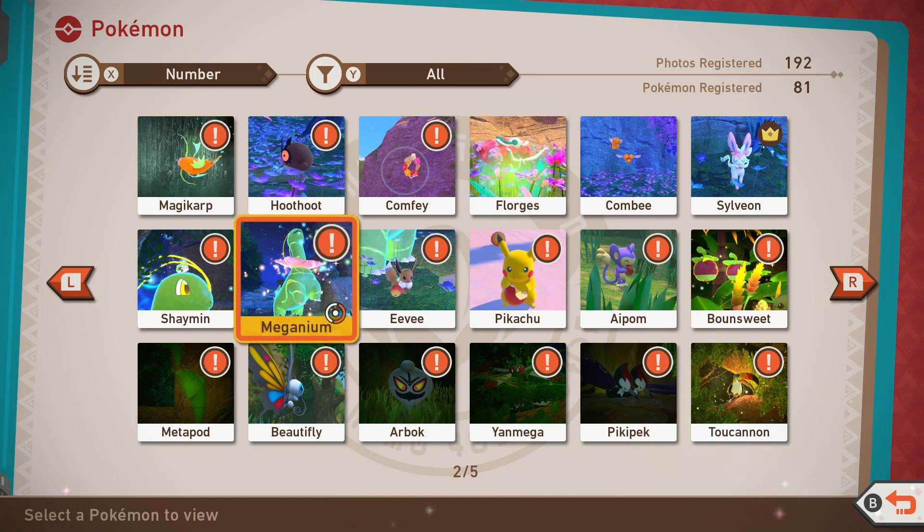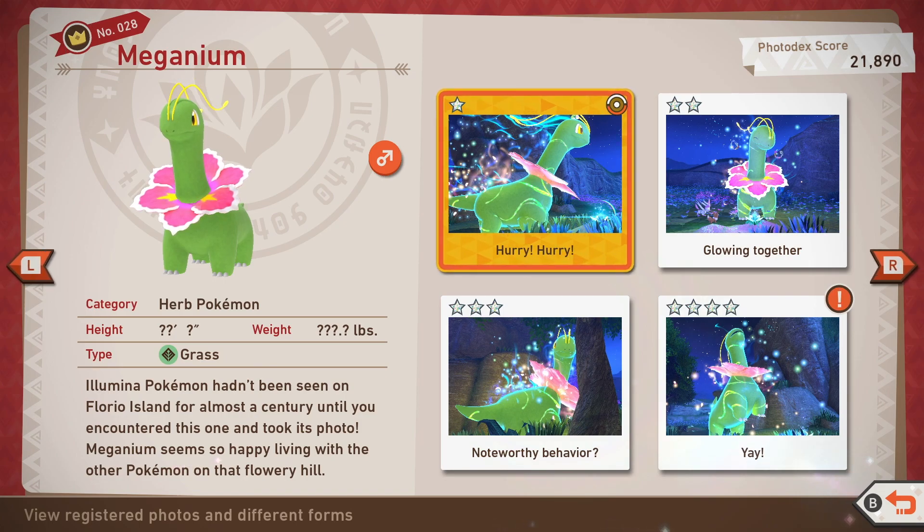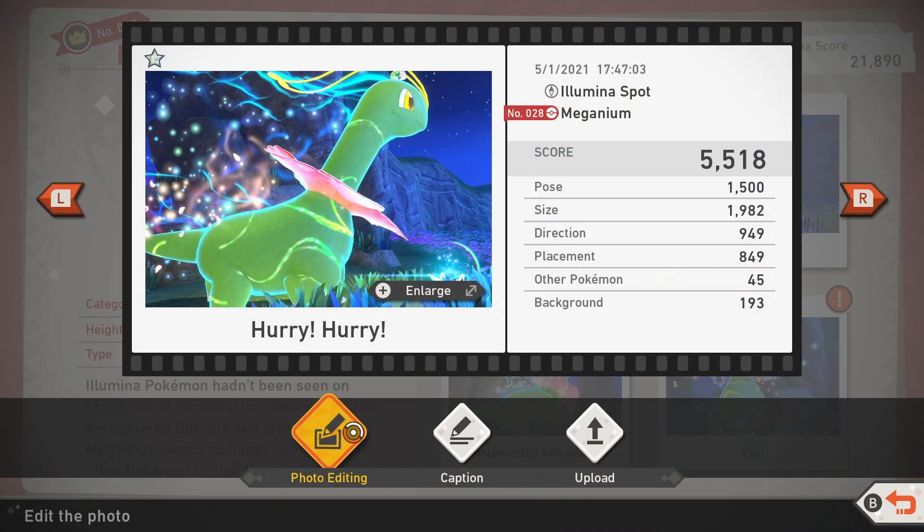Hi there, Release Fire here. I'm going to talk you through the four star rating and all star ratings for the big green dinosaur flower dude that is Meganium in New Pokémon Snap. Hopefully the video is going to help you out, so if it does, drop me a like below.